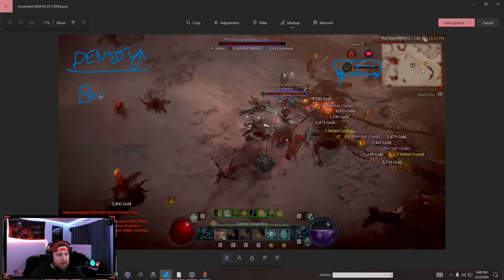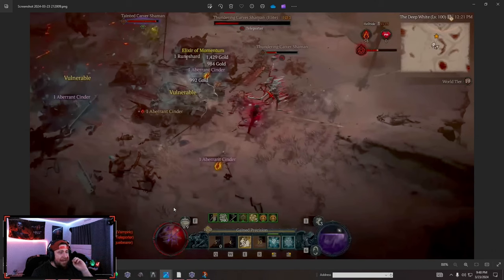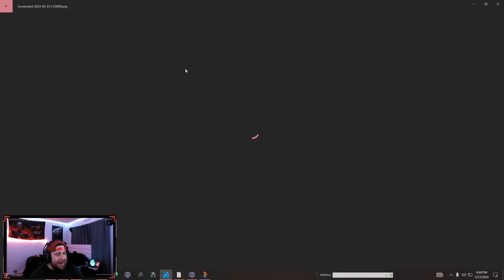The next big change I want to talk about — and shout out to my community for catching this — is the elixirs. We get the majority of our elixirs from Helltides by opening chests, though you can also find them on the ground from elite kills or craft them at the Alchemist in town.